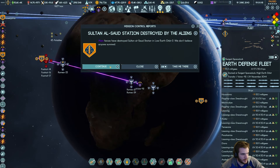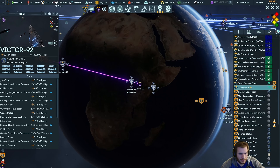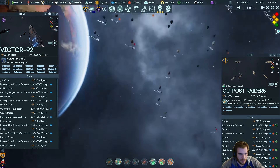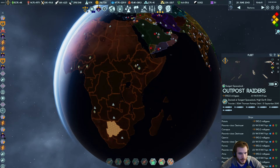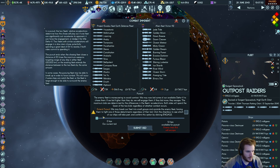Intersect with Victor 92. Time to arrival — 17 hours, 6 hours. Let's riot. What's going on with the convoy? Oh, they're waiting for their transfer window — that makes sense for them. Engage. Limit fleets have never been set to avoid combat — we may bid some of our available delta-V to chase them. If we bid higher than any of them they will engage; if they bid more, they escape.